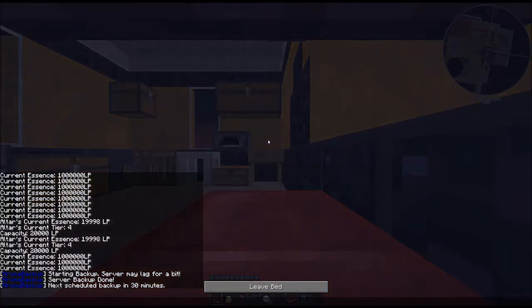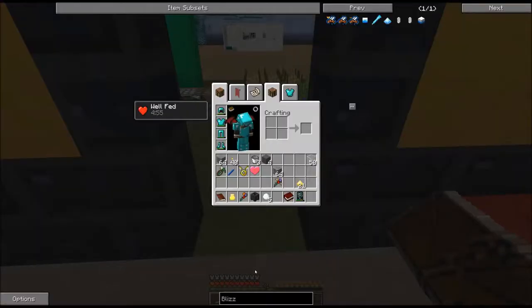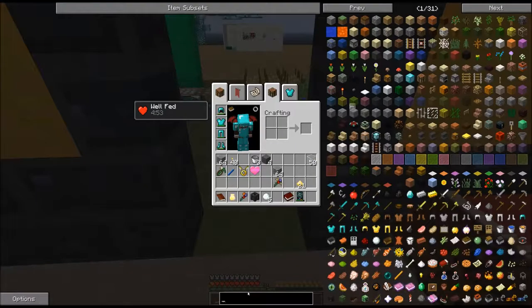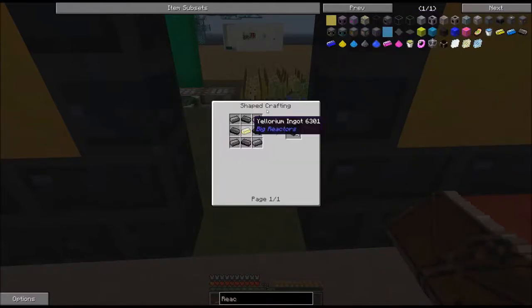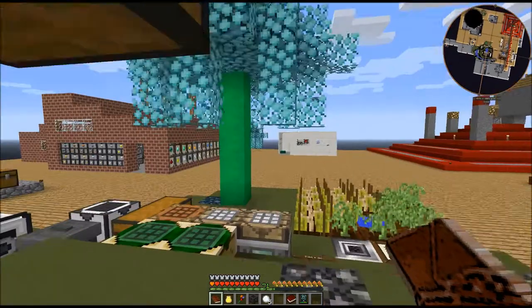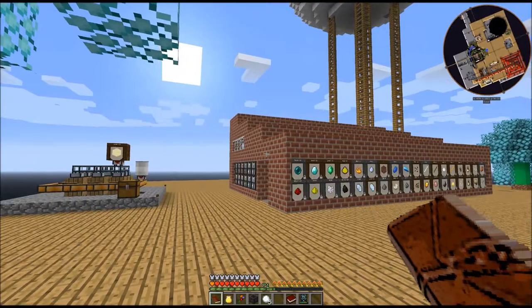We're getting about to the wrap-up point. The reactor casing is going to take, per casing, a quarter of a eulorium ingot and a steel ingot. Since I need 485 of these, that's a good eight stacks of steel. As you can imagine, I have my work cut out for me.